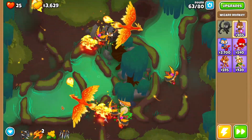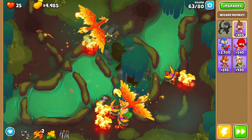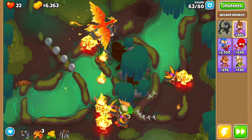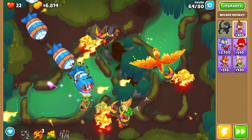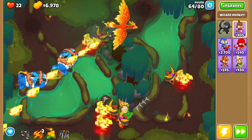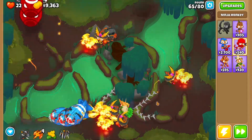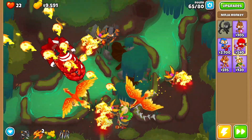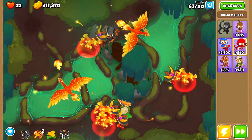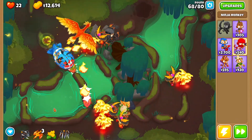Round 62 again — two summon phoenixes, which will leak into round 63 because they're at the end of round 62. Round 63: when you get the rush use summon phoenix; there are rushes of ceramics, just use summon phoenix for those. Then summon phoenix again when you get the ceramic MOABs. Round 65 use summon phoenix twice, round 66 summon phoenix twice again, and round 67 just once.